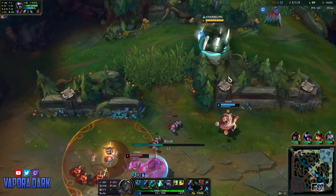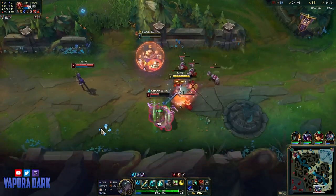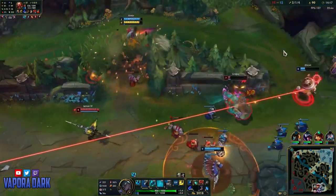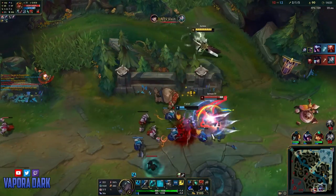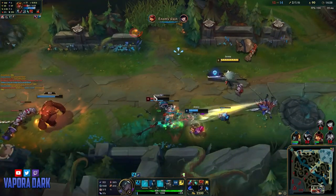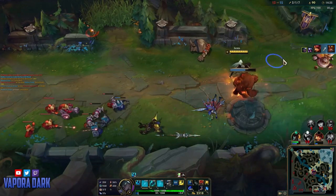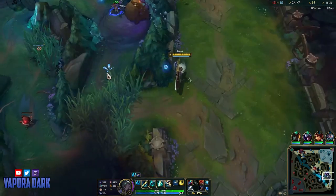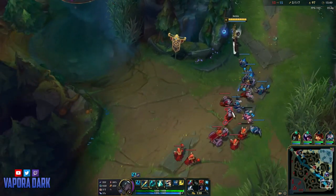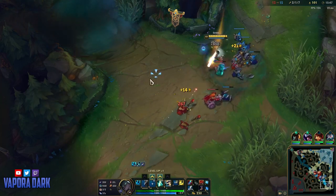As the enemies refuse to let me finish the recall I started 2 minutes ago, I'm forced to punish them for wasting all their cooldowns. Finally getting to back, I return into lane with a fully completed Manamune and look to shove out bot lane before grouping mid. If your mid laner stays mid rather than letting you take mid farm, you always want to farm bot lane waves thrown your side of the map, and if safe, shove them onto the enemy side in order to keep your farm up.